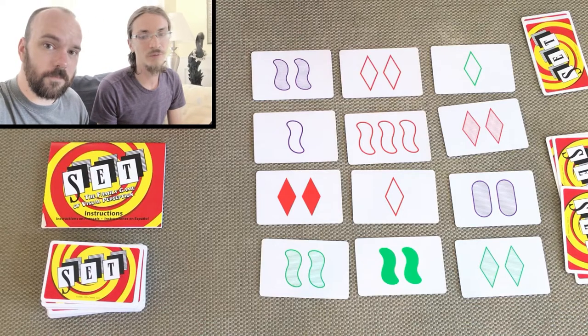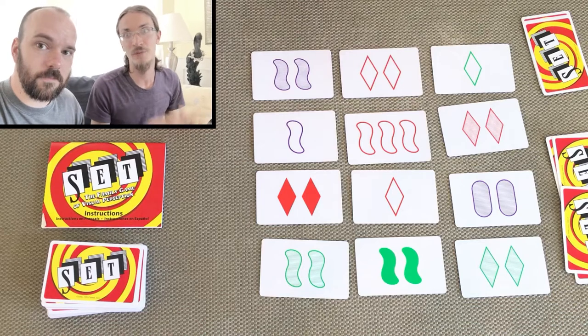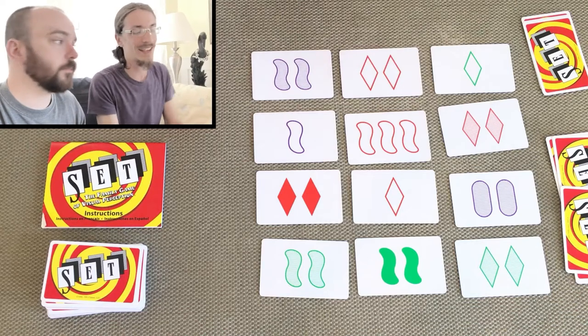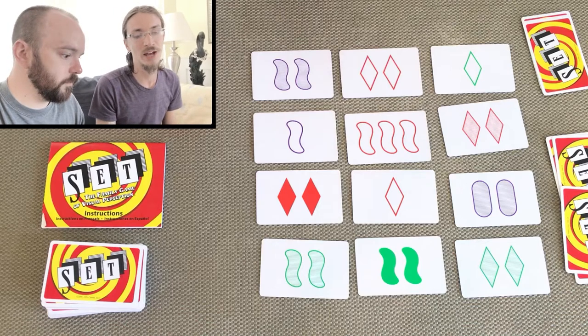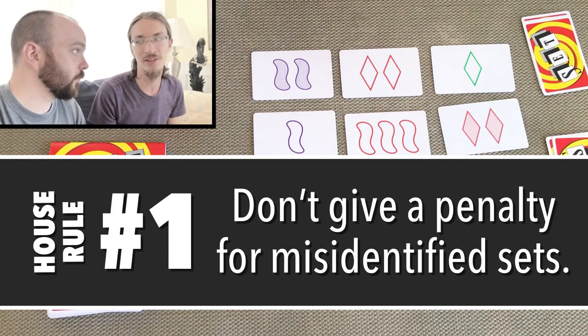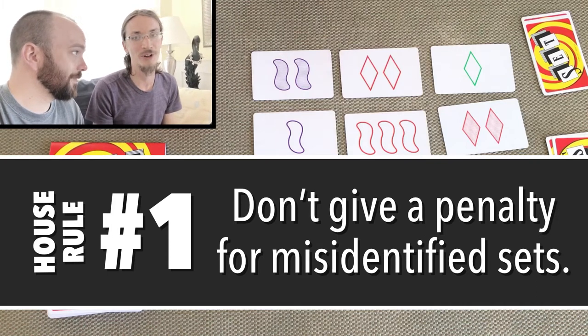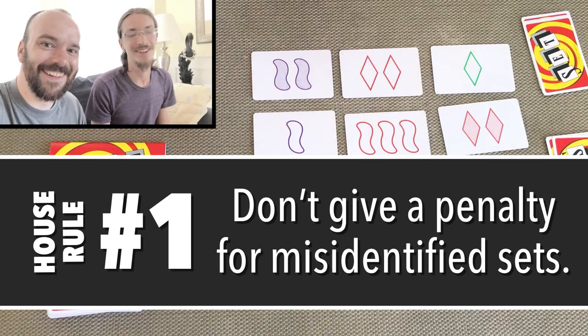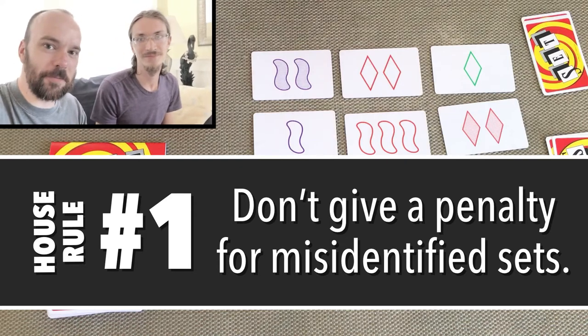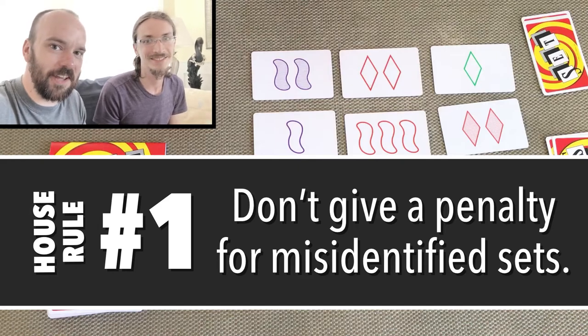There are a few other things: officially according to the rules, if somebody shouts 'Set' and then they can't actually find one, they're supposed to have a penalty of one point applied. Most groups don't usually use this penalty and just use social pressure. House rule number one: if you're not super cutthroat, don't give the penalty for misidentifying a set.